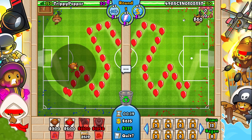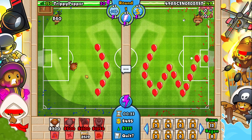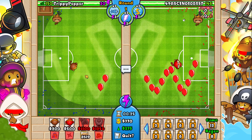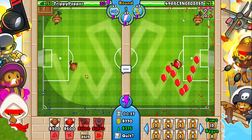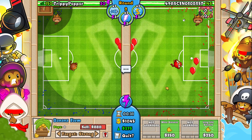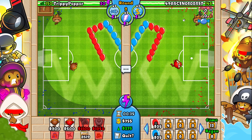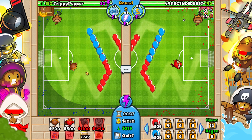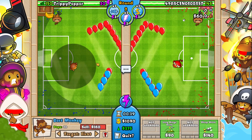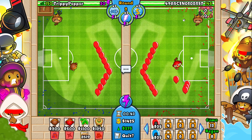You might think there's no way we could defend, but I've hacked this zero-zero dart monkey so it is ridiculously powerful — it fires really fast and does a lot more damage against MOB class bloons. The one annoying thing is we're playing in assault mode because this hack crashes with any other game mode, so it's going to be a bit slow to start off with, but I'm going to do plenty of rushes against him.